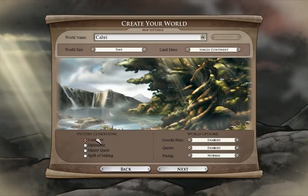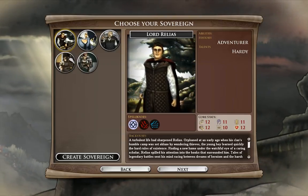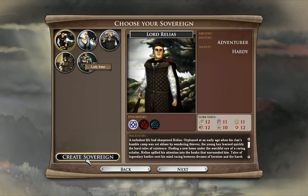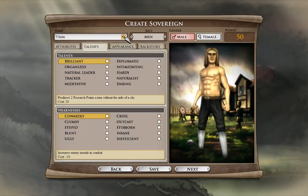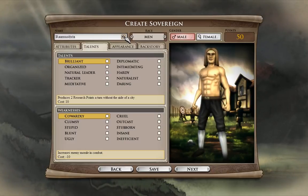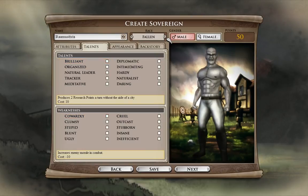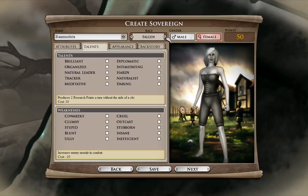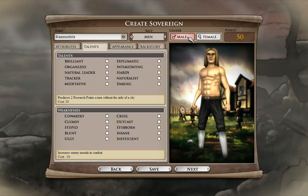Once you're done selecting your world options and game options, head next. Here you have the five pregens, and at the bottom you have 'Create Sovereign' so you can go ahead and create your custom Sovereign. You notice you have the random name generator. You can also select the race — this is really cool because you can create Sovereigns or Channelers from the Fallen, and they come in both male and female varieties.